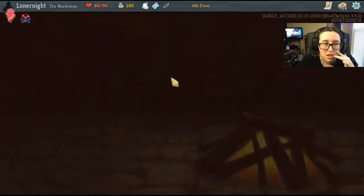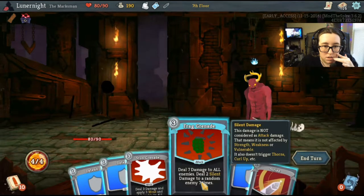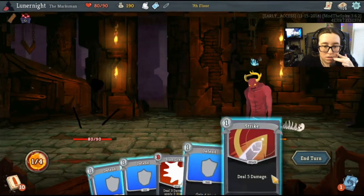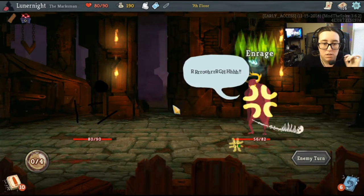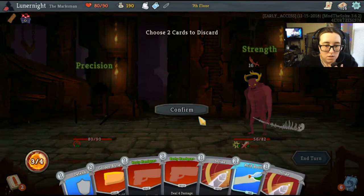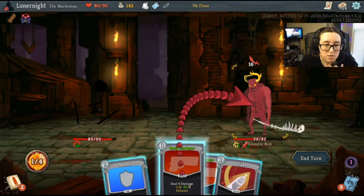Let's get the ruby key. A bit expensive but 7 damage to all enemies plus 7 damage 3 times — that's pretty awesome. My turn, your turn buddy. Let's go ahead and get rid of this and this.